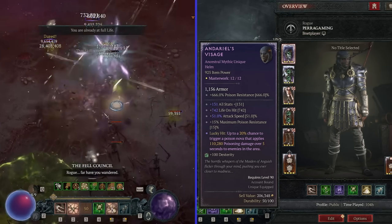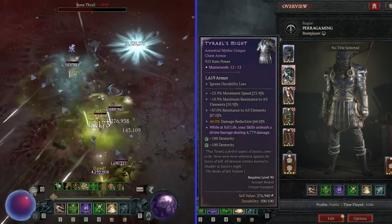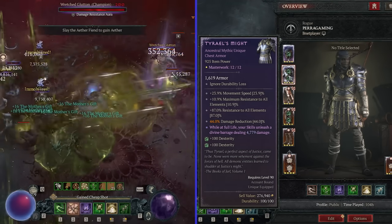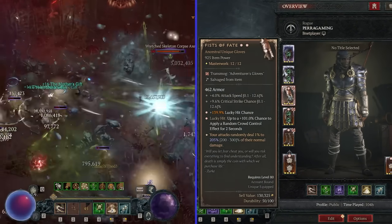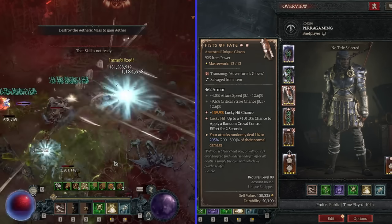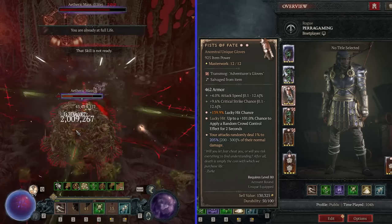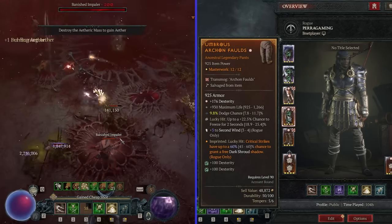For chest protection, it's either Tyrael's Might - masterworking damage reduction for the typical Uber setup - or Shroud of Kanduras for the Immortal pixel-pulling setup, where you masterwork the Dark Shroud ranks. It's then time for the gloves. The only pair of gloves that exists is the Fate Fisters - just too good, as we'll get a buttload of lucky hit here.